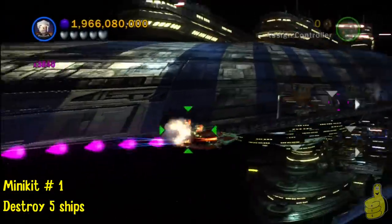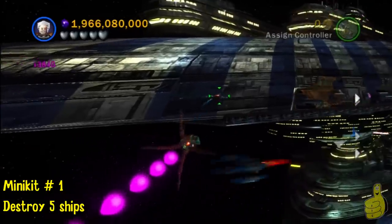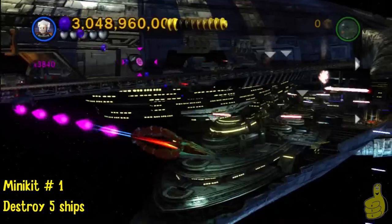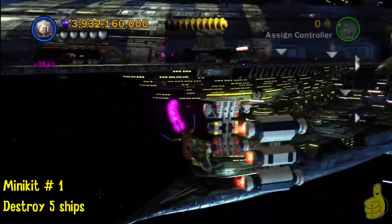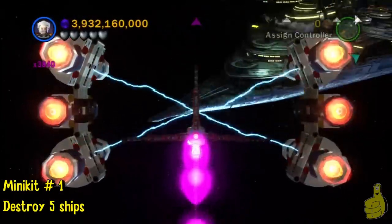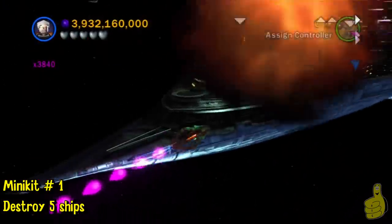It's so hard to control the ships and aim at the same time. They don't want to aim at it, and it's very frustrating sometimes to hit where I want. But just follow the green arrows, and once you get all five, the minikit will be yours. Some of them are below you so you'll have to go down, some are above. Just follow the green arrows and you should be fine.